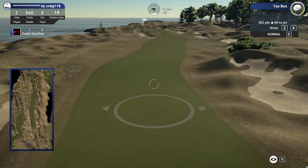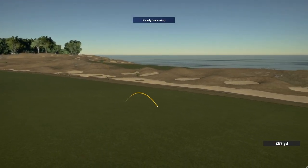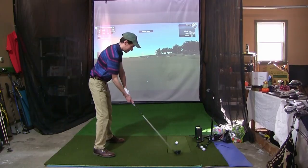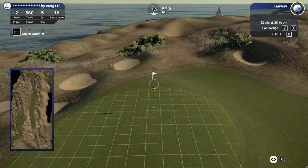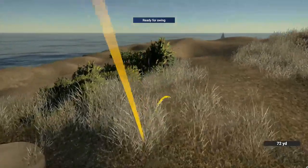562-yard par five. Let's take advantage and get a birdie. What a great shot — right down the pipe, 282 yards. Let's see if we can get something down by the green. That'll put us in good shape to approach. 52 yards left — let's stick this tight and tap in for birdie. Settle. That's not good. Crushed it.